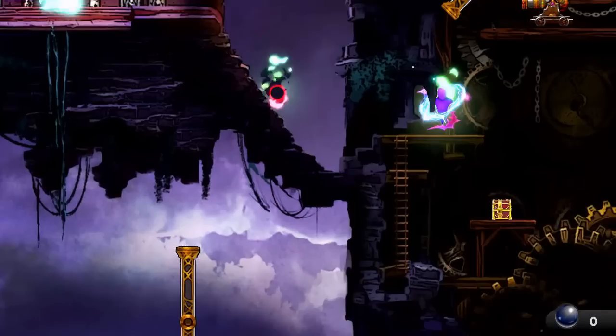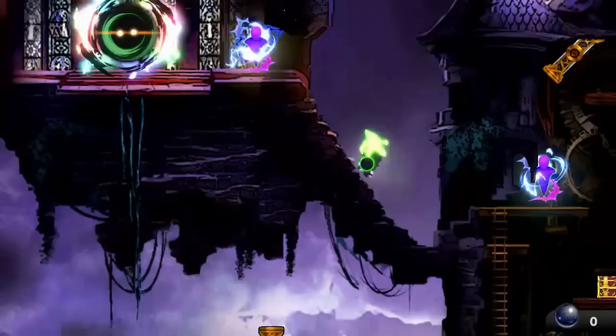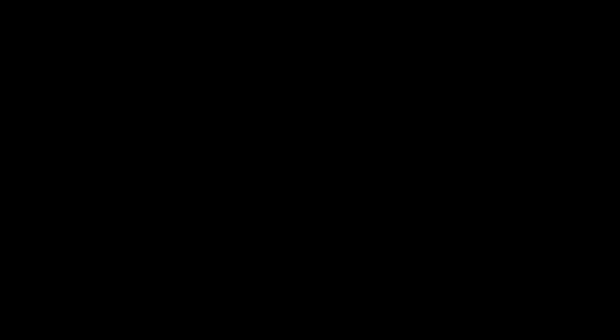Here's the footage of the first time I did this and you can see Richter appear there. I hadn't cleared out all the spirits and fighters yet — the fighter above is Robin and there's an Alucard spirit before you can get to Richter. But once you beat Alucard, you'll be able to get to Richter no problem. He's a pretty tough fight, but there are no weird rules like lava floors or anything like that, so just take on your best fighter and good luck. Hope this video helps you out and stay wonderful.